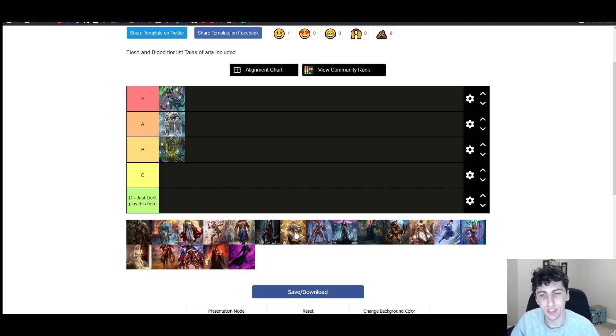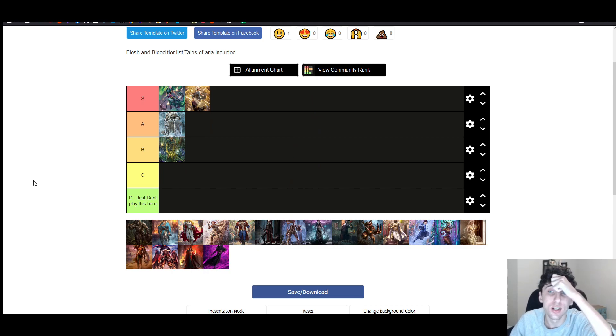Moving on to Monarch heroes — Prism is S tier. I don't think Prism is hurt at all by any of the new heroes; I think they're all likely good matchups for her, with the exception of maybe Briar. She has a really good Guardian matchup already and she doesn't particularly care about Frostbite — her auras are all instanced, so she can pass, the Frostbites will go away, and then she can play her auras or play them in response. Additionally, Frostbites pop Merciful Retribution, which is pretty funny — when a Frostbite is destroyed under her control, if she has a Merciful Retribution out it will deal damage to an opponent. Control Prism won the Calling and I think it will still stay pretty strong.